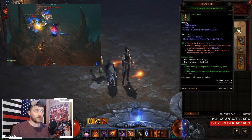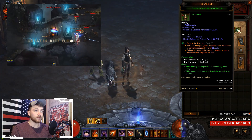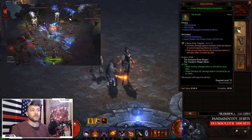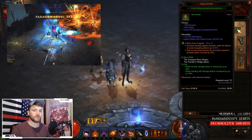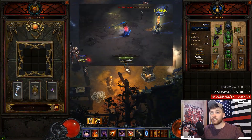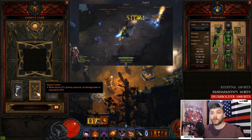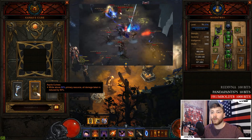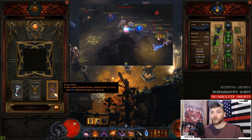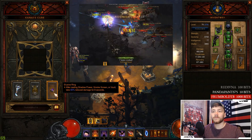The next set you're going to use is the Endless Walk set, composed of the Traveler's Pledge amulet and the Compass Rose ring. While you're moving, damage is reduced by up to 50%; while you're standing still, your damage dealt is increased by 100%. For Kanai's Cube, the first thing you need is Dawn — that's a staple in pretty much every Demon Hunter build. Next, use the Aquila Cuirass: while you're above 90% resource, all damage taken is reduced by 50%.